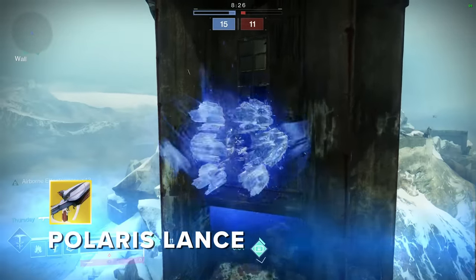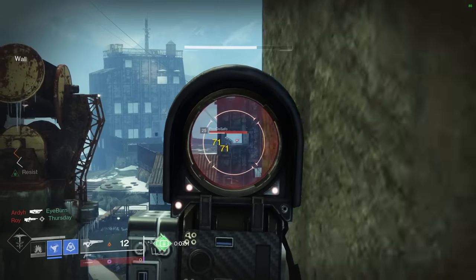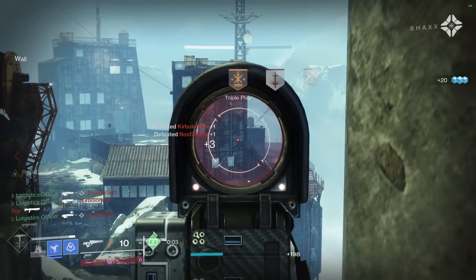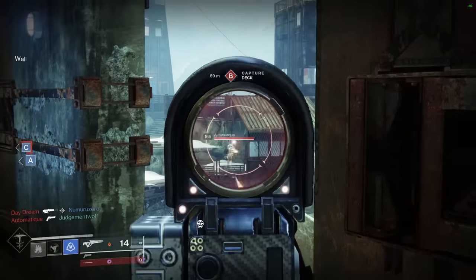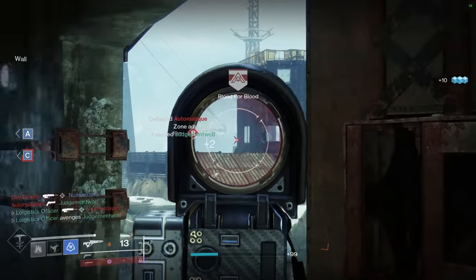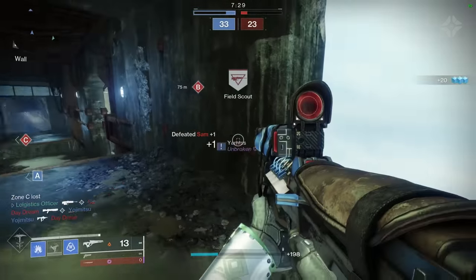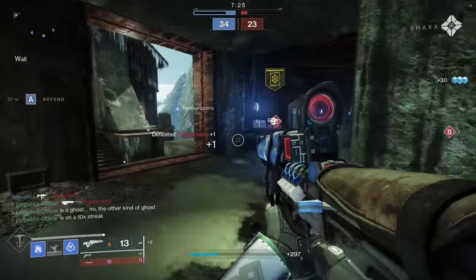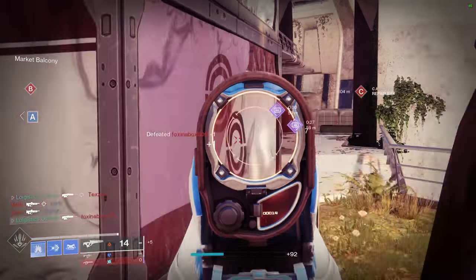Polaris Lance is the giga chad of all scout rifles. It's an energy scout, it's solar, it's beautiful, and it feels beautiful to use in the hands. Now that PvP is exclusively long range maps it seems, Polaris has found a home in my inventory more often than not because of its stat package. The Perfect Fifth round is incredibly satisfying when you get it too. In terms of exoticness it's fairly unremarkable, but the whole package more than makes up for it. Top bins this.